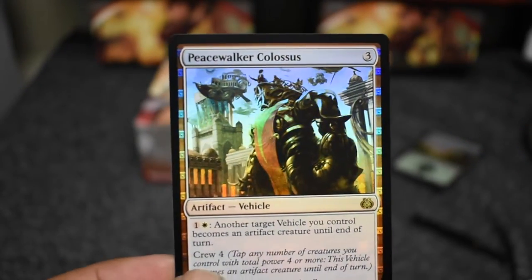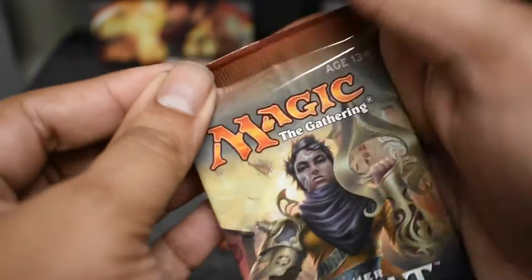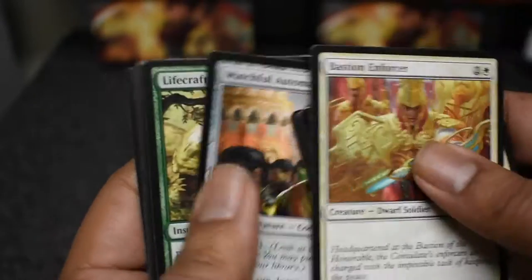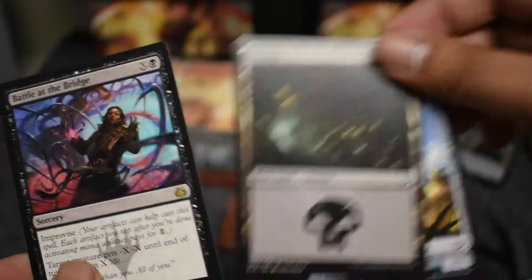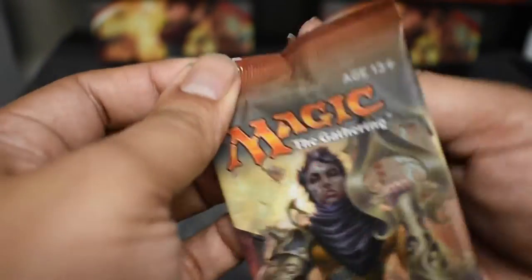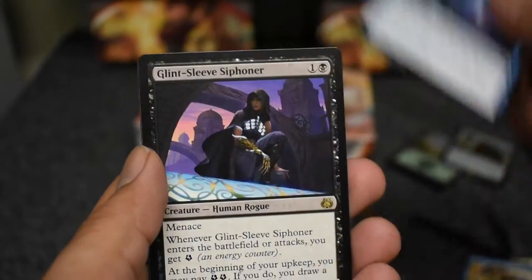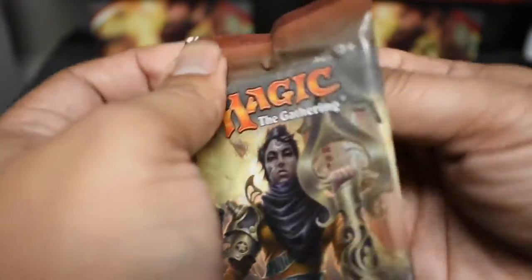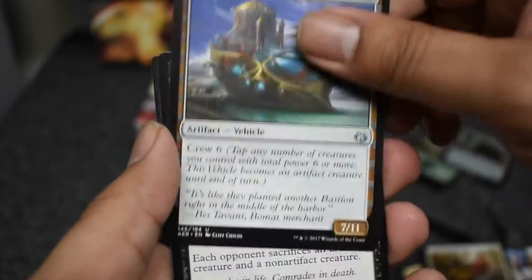Unfortunately it's Peacewalker Colossus — this is my third foil rare of Peacewalker Colossus. Let me know if you guys are just getting a ton of those, because I sure am. Every time I get one of those rares it's just a foil rare. I could have gotten something awesome — Battle at the Bridge. I'm going to add these videos together with the box; there'll be a quick cut frame, then we'll cut to the box. Peacewalker Colossus — that's really annoying.